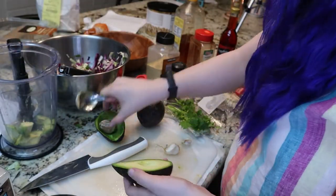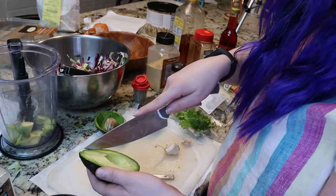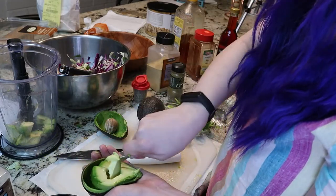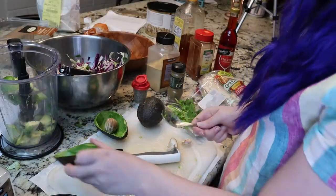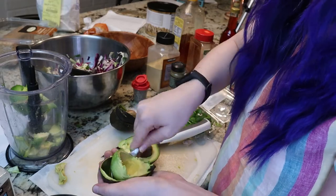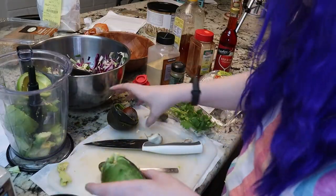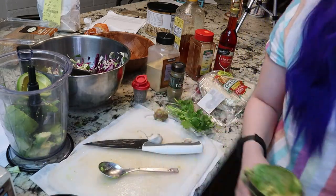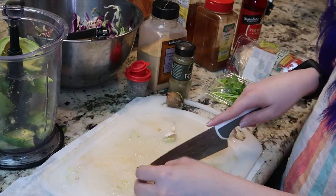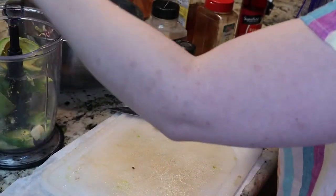Did you know you can also plant avocado seeds and grow your own tree? I think it's satisfying to cut it like this and then scoop it out. This avocado is actually perfectly ripe — I'm so happy. This one is a little overly ripe but it won't kill you if it's a little brown. This one has a huge pit — holy cow! We got our garlic; it says one clove but I'm never shy of using garlic so we're gonna use a couple. Our garlic is just gonna go in whole because it's getting food-processed anyway.